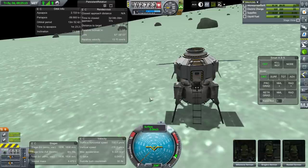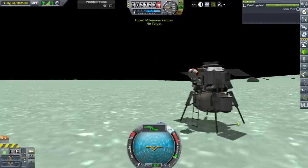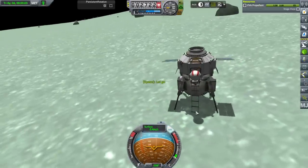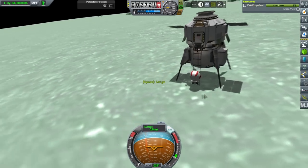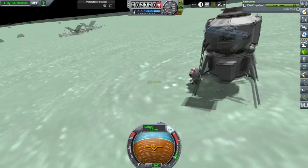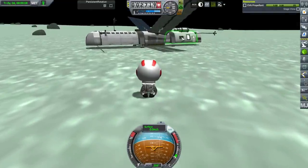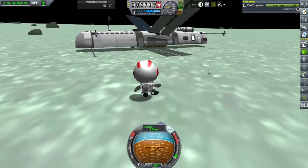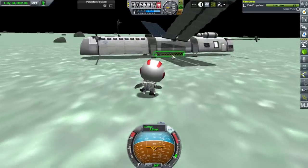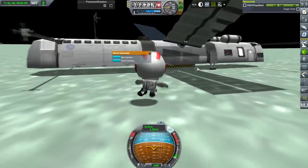We've got an engineer, a scientist, and a scientist — we didn't even have a pilot on here. We actually wanted to take care of that decoupler at the bottom of the base. Let's get the engineer out first to take care of that decoupler. We've got a science lab and — no, that's a habitat. Maybe if we activate that we'll be better off on supplies than it seems. I'm going to get rid of this decoupler here.